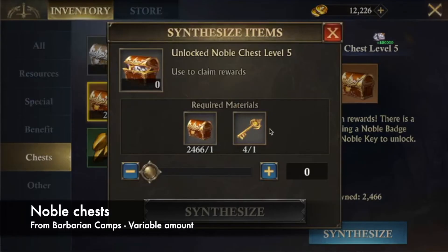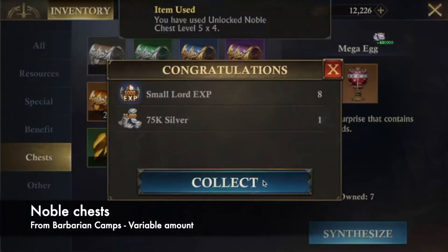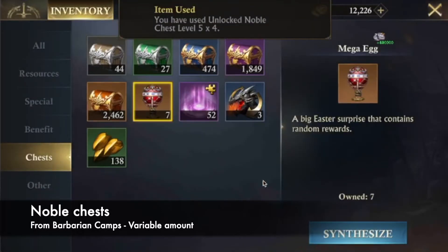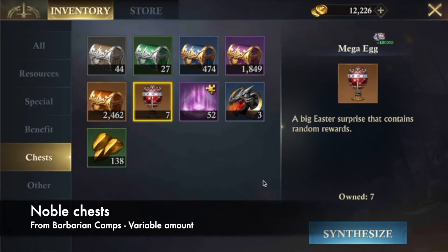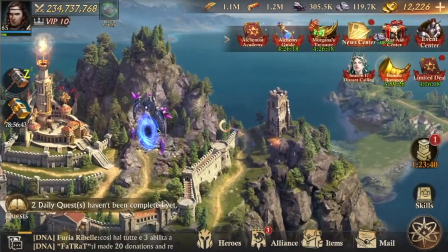For the keys, you get them from the daily rewards, from daily quests, and then every two weeks you get an extra five keys from the golem. When you open the chests you get a few badges — only four this time, not lucky. Usually I open 10 chests every time and usually get some badges. Another place to get noble badges is in the Spire.